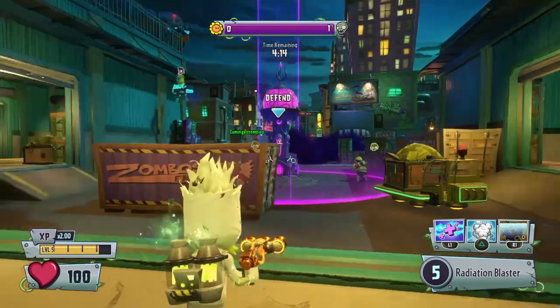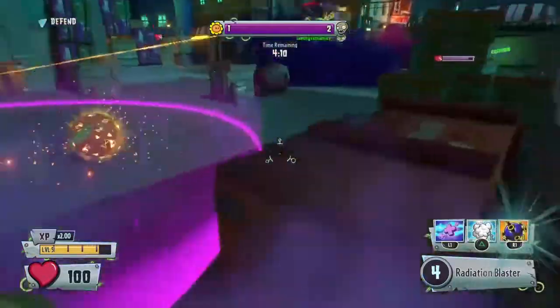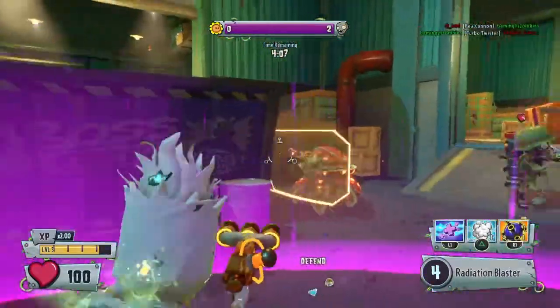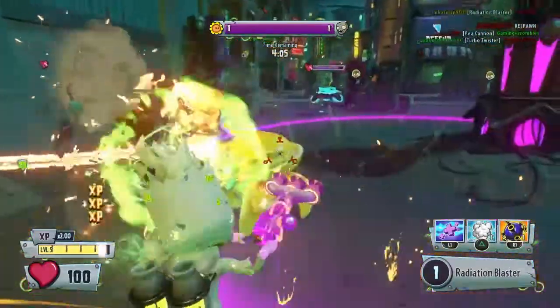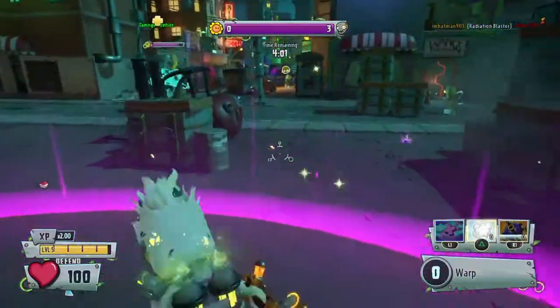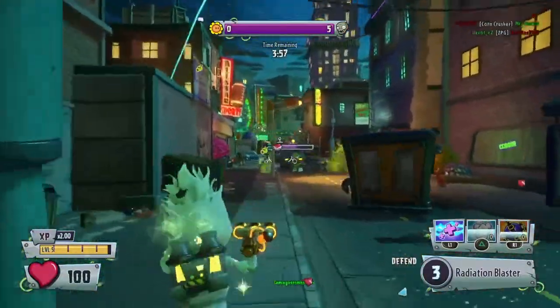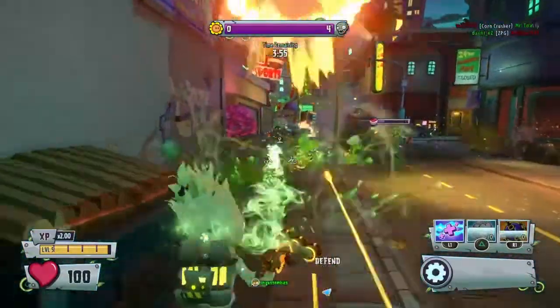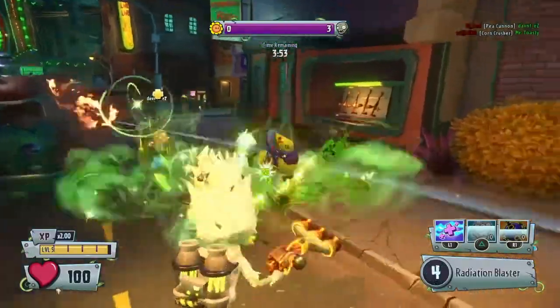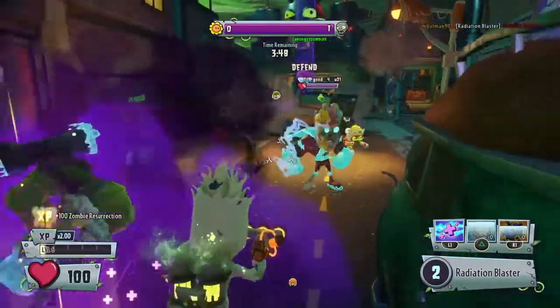The first thing that gets Normal Scientist up there is his damage close range — his damage can do 70 damage close range. What's also good is that he's a pretty good starting character for zombies. The only bad thing about him is his ammo and his rate of fire.